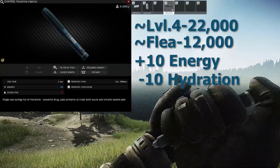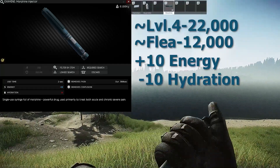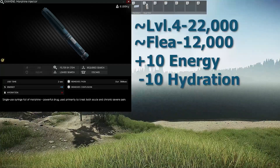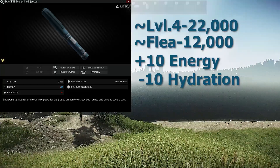And the Morphine, which can be unlocked after a quest at level 4 Therapist for 22K, or alternatively on the flea market for 12K. It takes 2 seconds to use, lasts for 380 seconds, takes 10 hydration, and adds 10 energy.